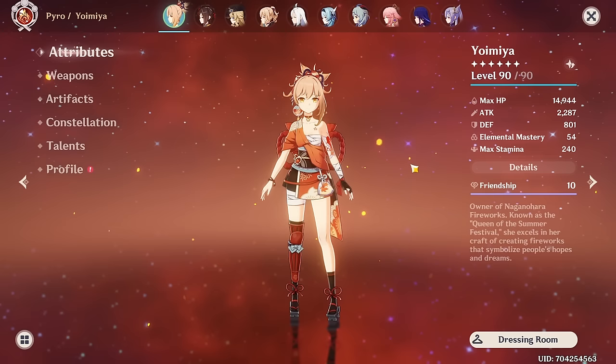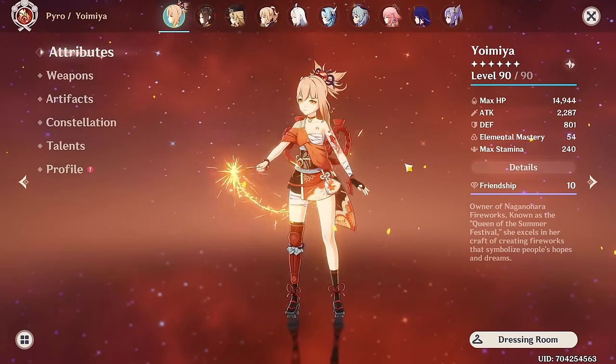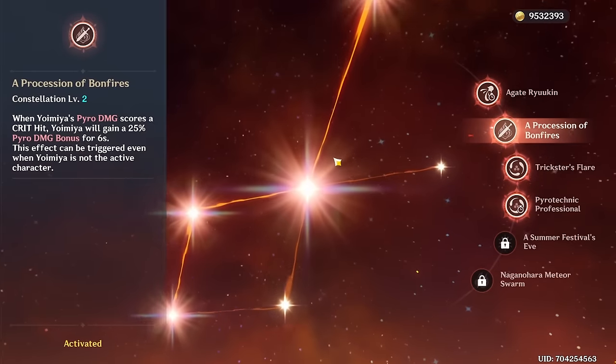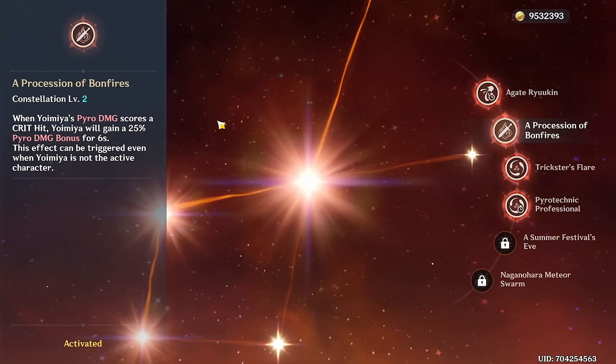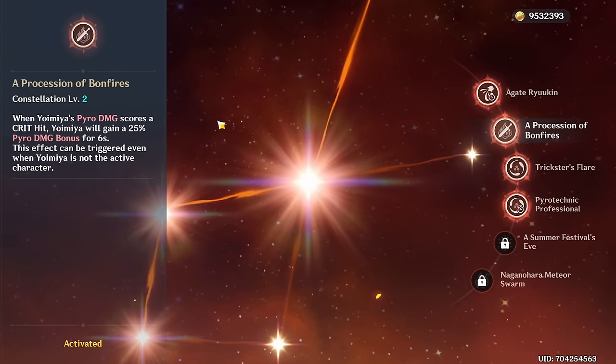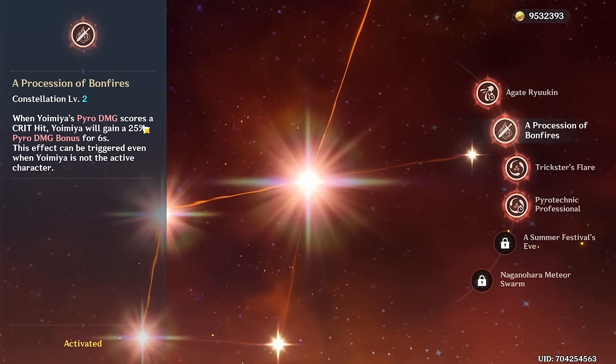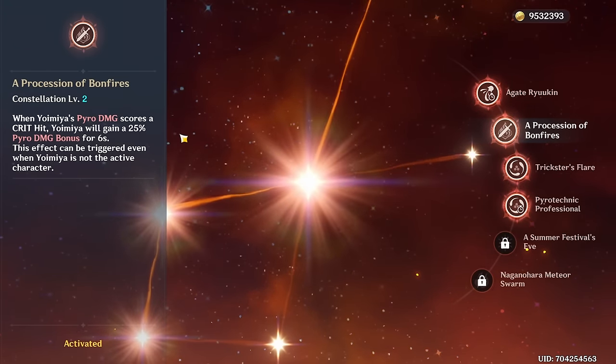Yoimiya is actually probably one of the best characters to have 100% crit rate on if you have C2, which I do. Because this increases her pyro damage if she scores a crit. So for my Yoimiya, that's basically 100% uptime on this constellation — she always just gets this 25% pyro damage bonus for free.